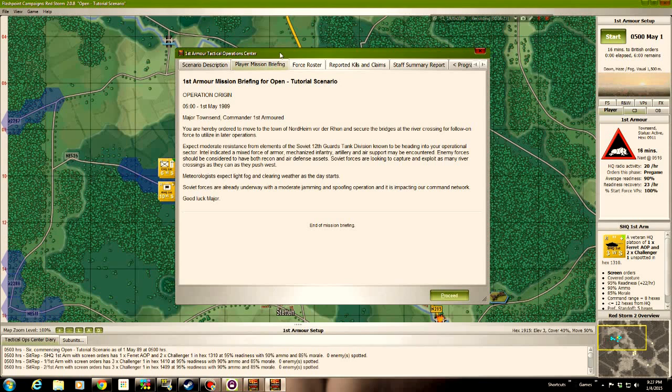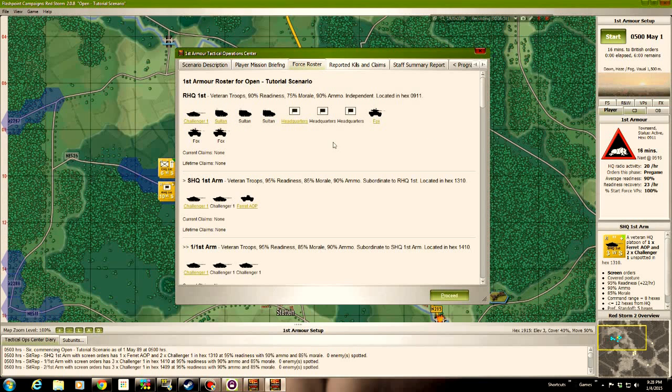You're hereby ordered to move to the town of Nordheim, Vordoron, and secure the bridges and river crossings for follow-on forces to utilize in later operations. Expect moderate resistance from elements of the Soviet 12th Guards Tank Division. Enemy forces should be considered to have recon air defense assets. They're looking to capture and exploit as many river crossings as they can. Expect light fog and clearing weather as the day starts. Soviet forces are already underway with moderate jamming and spoofing operations impacting our command network.